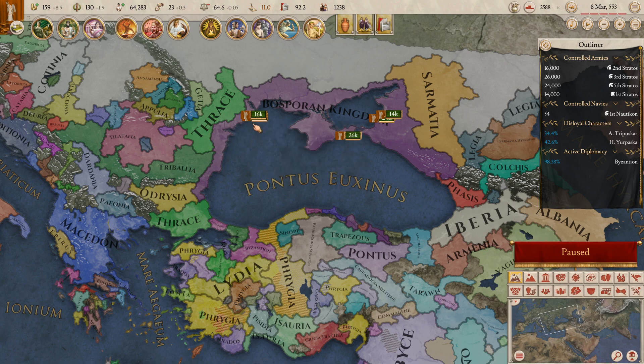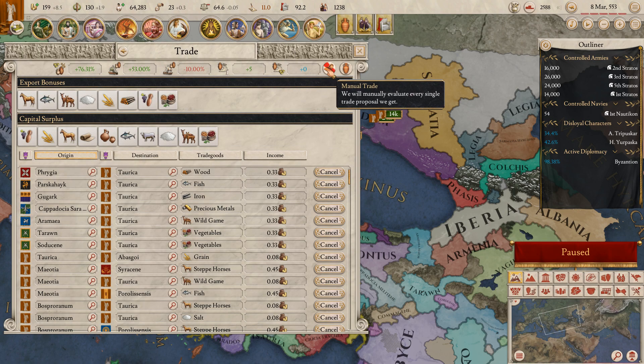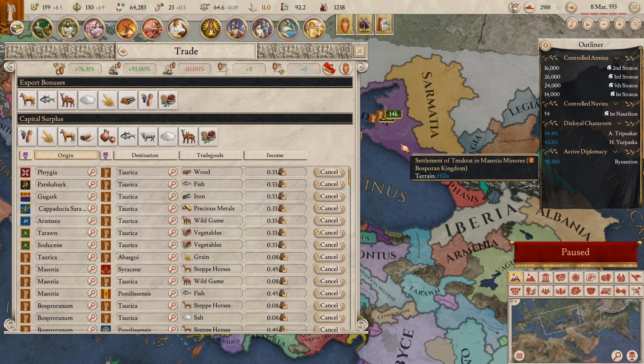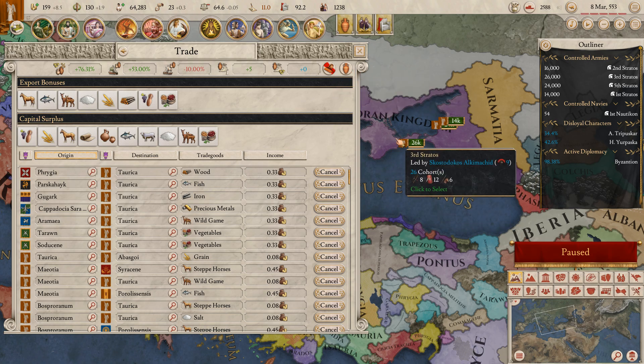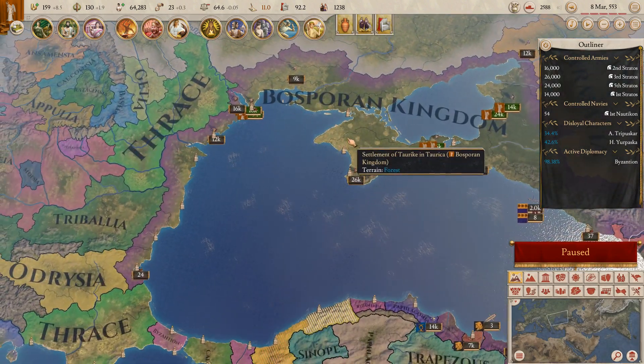Right now, in the game as it stands — the beta that we're able to play right now — if you are using this manual trade button, it sounds like a really good idea on the surface, but when you click it, you basically accept all trade offers. Before the food update, that was perfectly fine to do. As long as you had blocked surplus, so you're not losing those lovely capital bonuses, there was no problem with doing it. Unfortunately, after the food update came out, it would also accept food trades, which could leave you in quite a sticky situation.